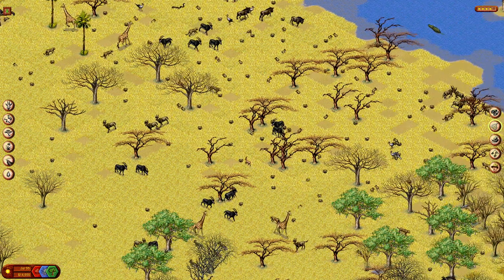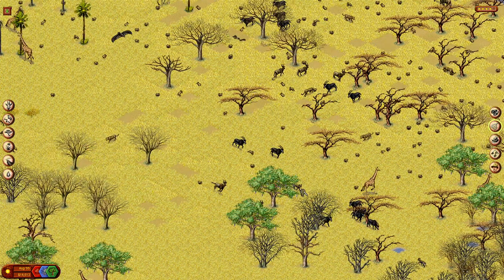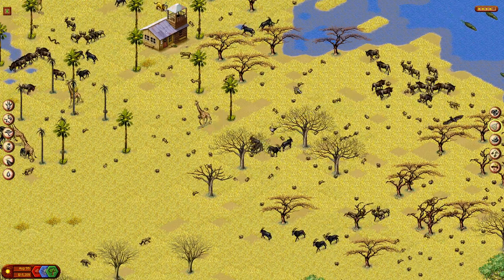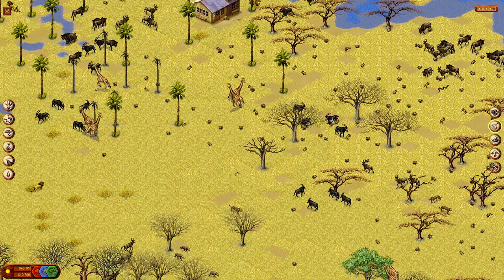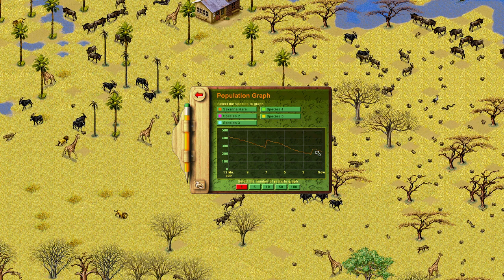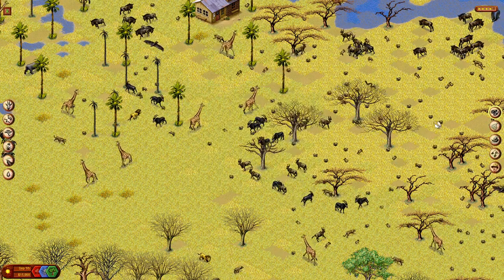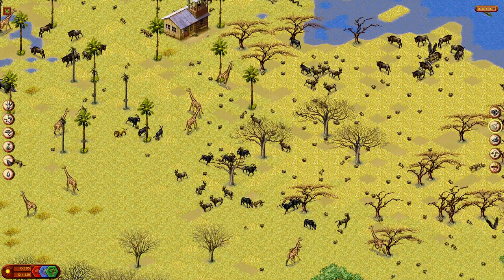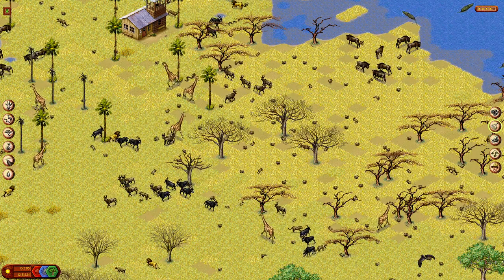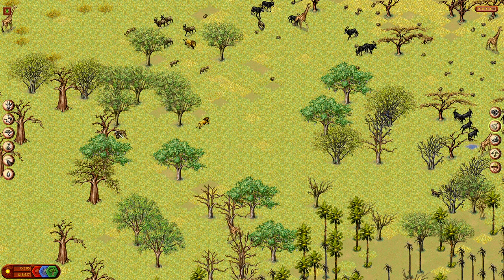Lots of martial eagles flying over, lots of secretary birds walking around, leopards, lions, hyenas — the whole lot over here. A whole bunch of wild dogs too — they did very well in this population, so we're just catching them and reintroducing them elsewhere where they have disappeared. Savannah hares at 237 — they are decreasing still. They dipped just below the 200 mark, went up again, and now are decreasing again. We are so, so close. There is also the chance that we decrease the number of predators too far and the population of hares will explode again.